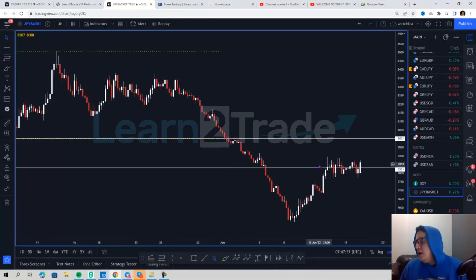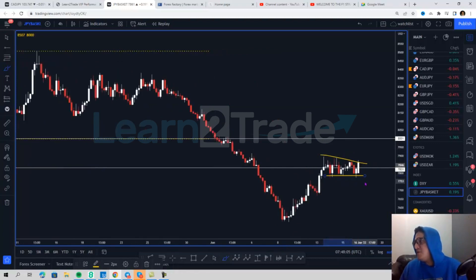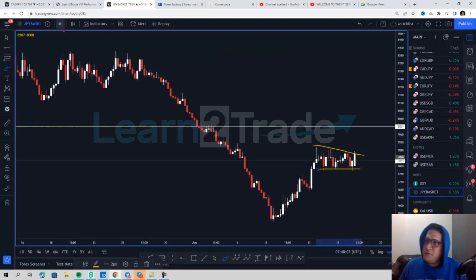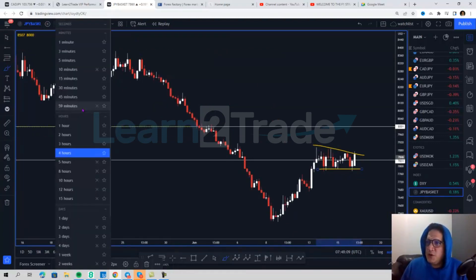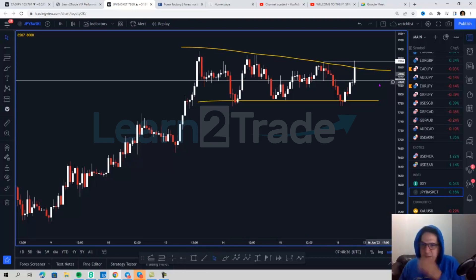Basically looking at a push higher on the Japanese yen. On the four-hour chart, this is a very flaggy formation at the top of the move, so expecting a move higher on the Japanese yen and a break of this flag. Moving even lower to the hourly chart, you can see that the Japanese yen has broken out of that flag in the sense that it has printed a new high. The breakout is not yet confirmed, but this is a very bullish move on the Japanese yen.